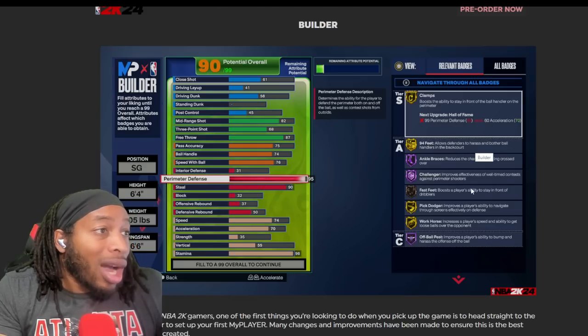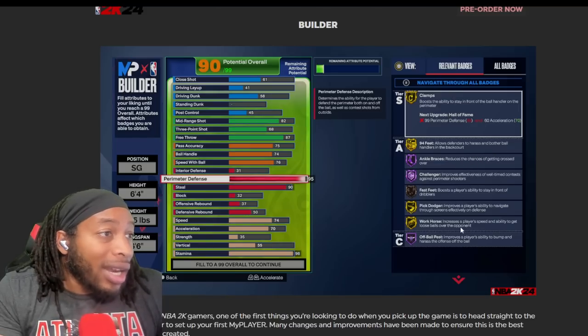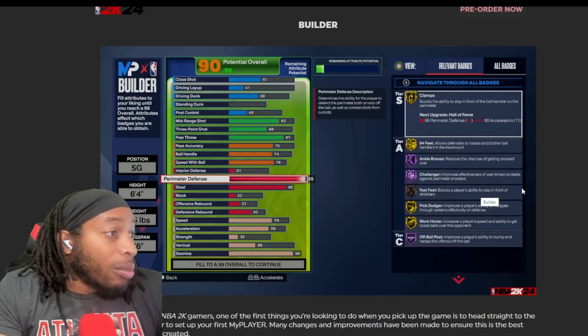Removed badges: limitless takeoff, bully, clamp breaker - but they combined those into one badge called menace. Nobody really cared about mismatch expert anyway. Quick first step is gone, vice grip is gone, amped, clutch shooter, floor general, and volume shooter are all gone. Looking at the tiers - clamps is gonna be S-tier, obviously for a defensive guy. 94 feet is an A-tier badge. Hopefully the others won't cost as much.